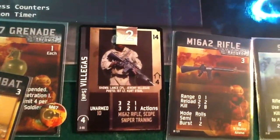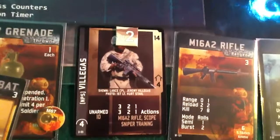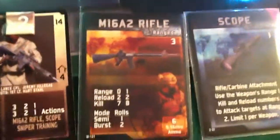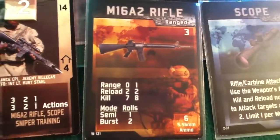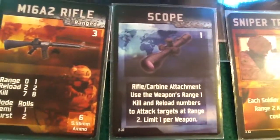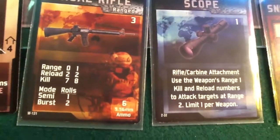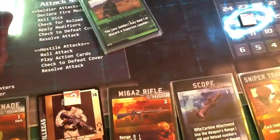So we're going to go on to this guy here and he gets three actions. At range one with that particular weapon, we need eight. And he has a scope — use the weapon's range one kill and reload numbers to attack targets at range two. Well, that doesn't help us any. He does have sniper training, which that doesn't help us either. So we've got to try to hit on some aids here. We're going to burst and see if we can finish off that RPG team.